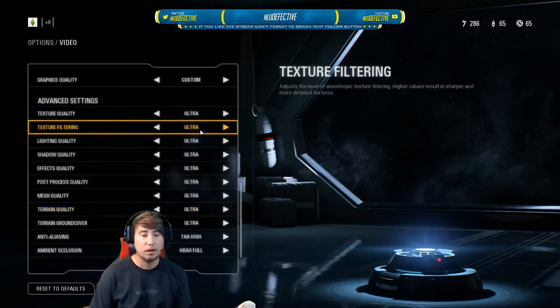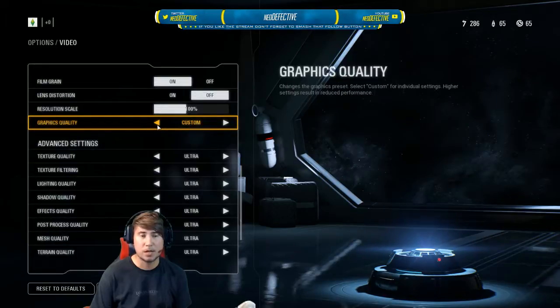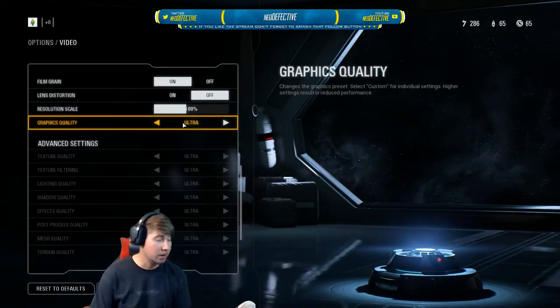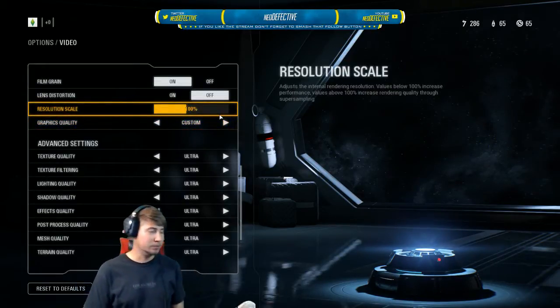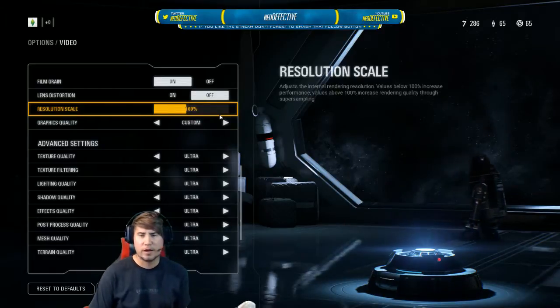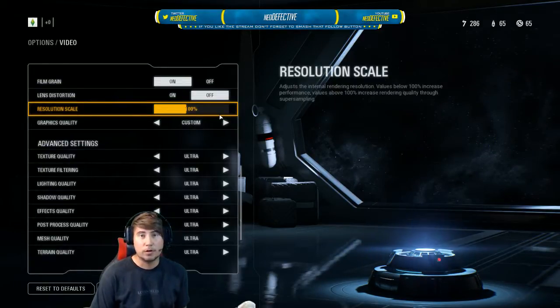I have everything at ultra — HVAO full, TXA high. Most of the time people are going to have theirs on ultra, and that is what caused my CPU to be at 100% in this game. The good thing about Battlefront 2 is that there is no frame cap — the ceiling is as high as you can get it — and even if you have a powerful GPU, it's still going to run your CPU at 100%.